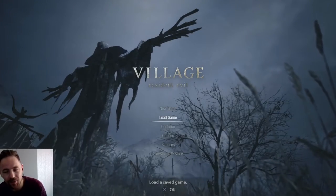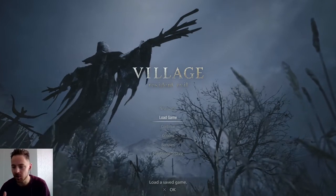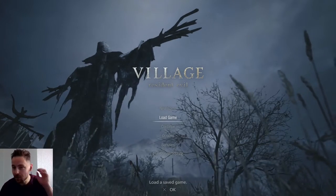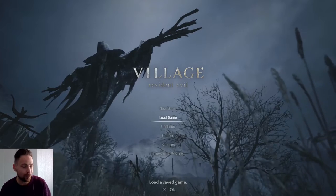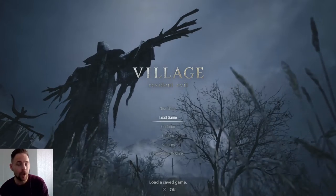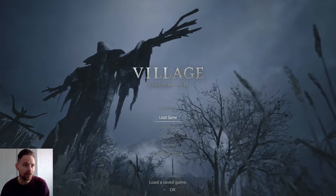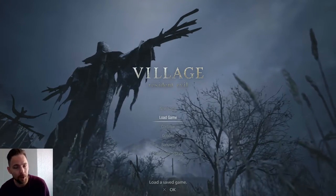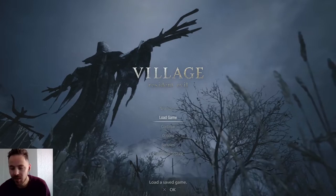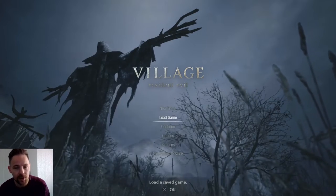Welcome back to my Resident Evil 8 Platinum walkthrough. We're doing knife only on this one, and we're also going to do no heals. We're going to try and do a speedrun under three hours, so this should knock all those trophies out. We did get all the files and goats in the previous playthrough, but I'm going to show you where they all are again, including all the outhouses and windows.